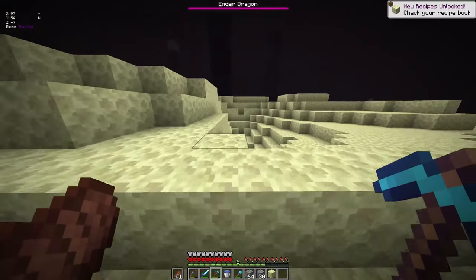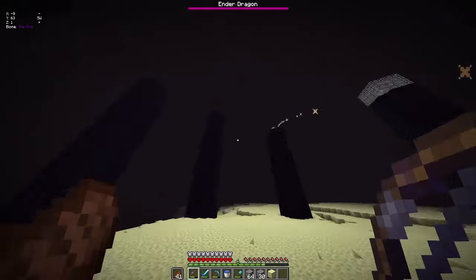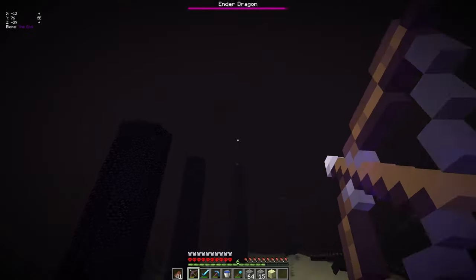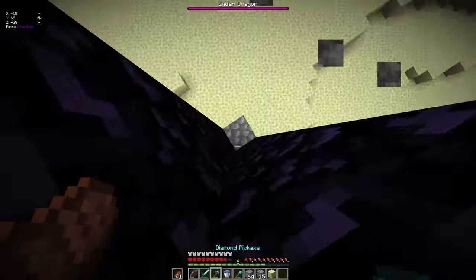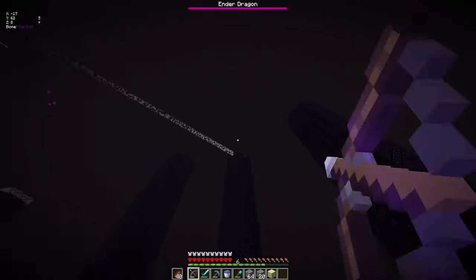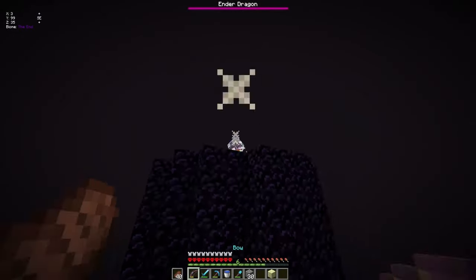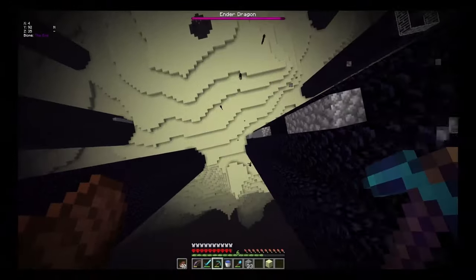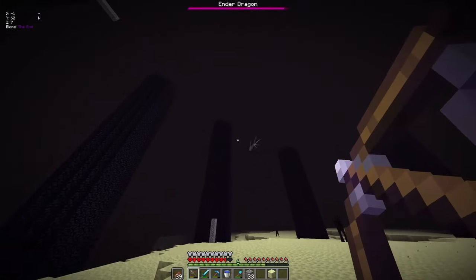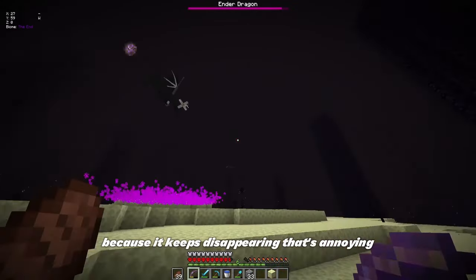I don't gotta dig very far. Let's get this done — you've all seen this a million times. Oh my god, that's not cool. That is exactly why I have Feather Falling 4 — I would have just died. I think I need to turn my Entity Distance up because he keeps disappearing. That's annoying.